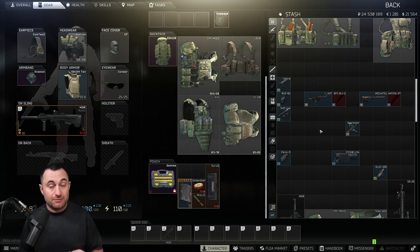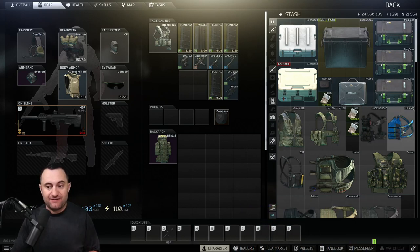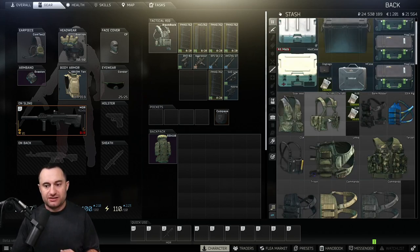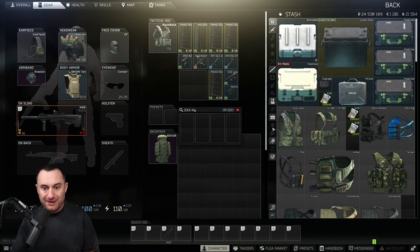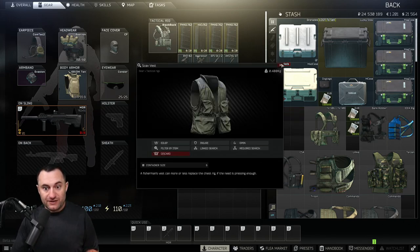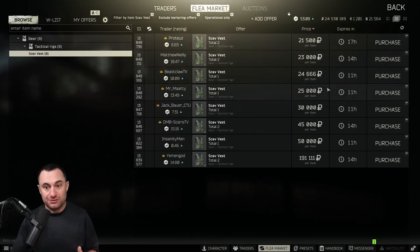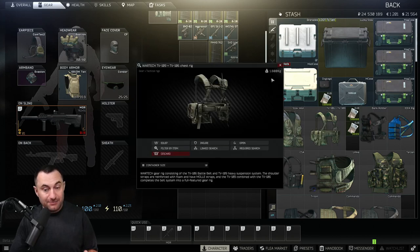Tip number two is about chest rigs, which are great for expanding the value you can carry. From simple ones like scav vests and IDEA rigs all the way up to armored rigs like the class 5 CPC, they increase your inventory slots. For example, a Bank Robber rig takes up six slots but has eight slots inside, so you gain two slots. The scav vest is a one-for-one at six slots, but it's worth 16,000 to 30,000 rubles because people don't know about the barter. The TV106 and TV109 give you one extra slot each.